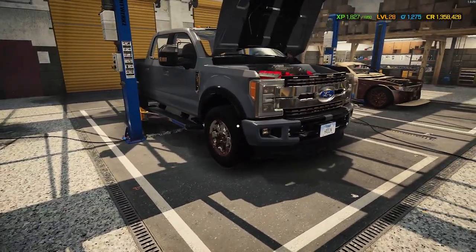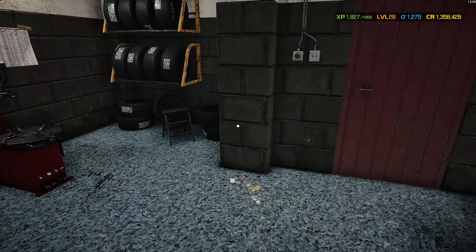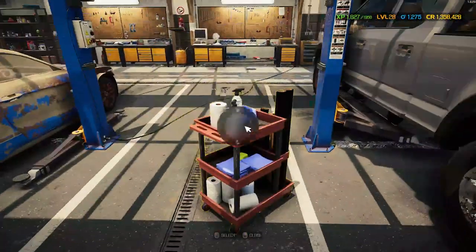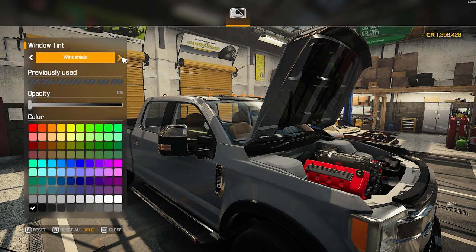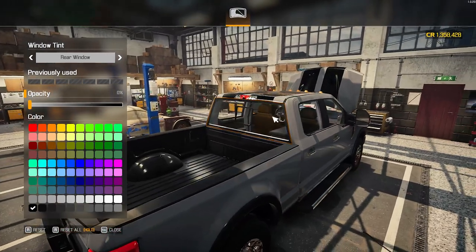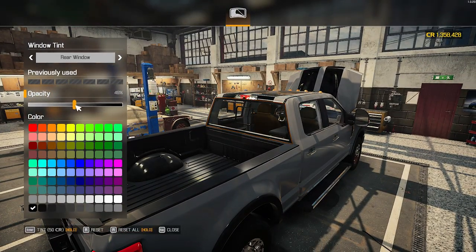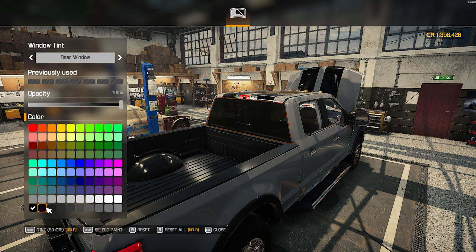I'm going to start off by taking off the tires, but first let me use this window tinting kit — I've never used this before so I'm going to use it right now so I don't forget. There we go, can I rotate? Oh, look at that — opacity — oh wow, you can go really dark! I was not anticipating it was going to do that.